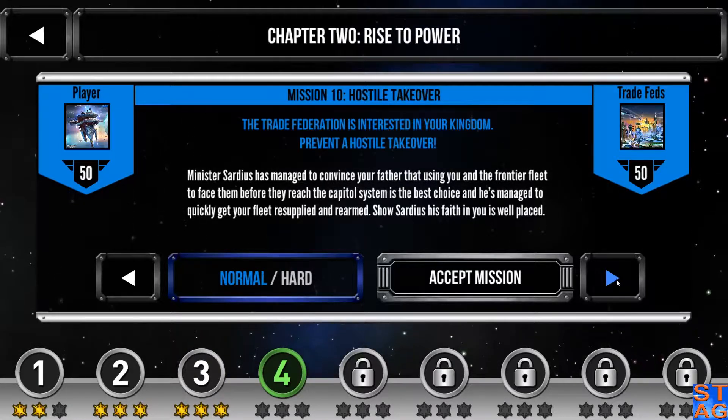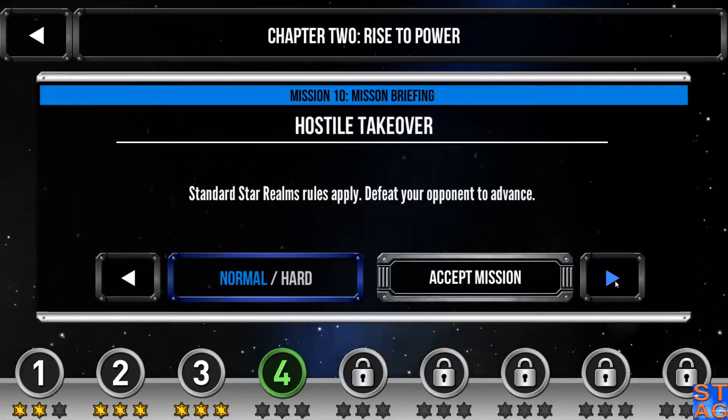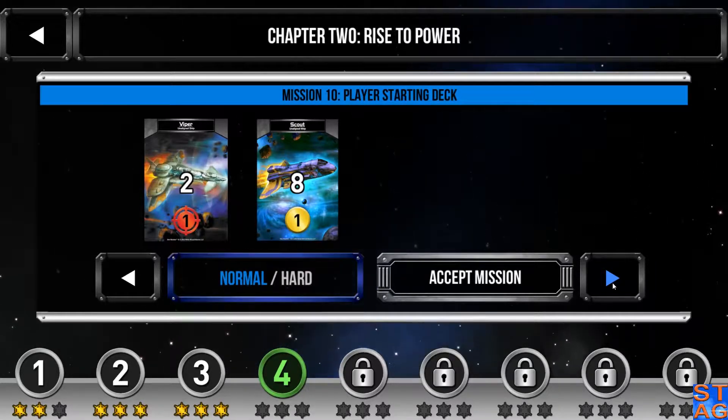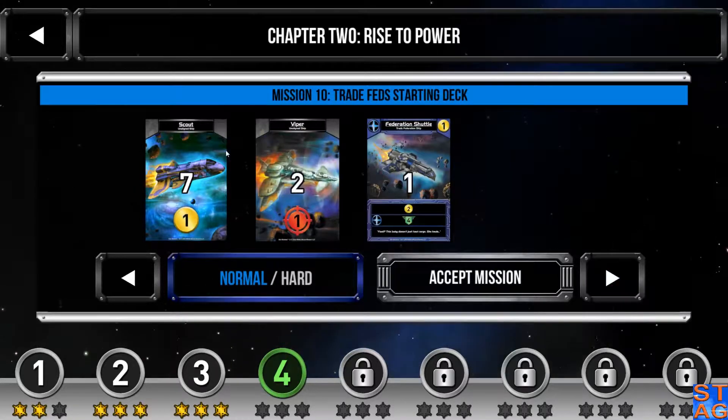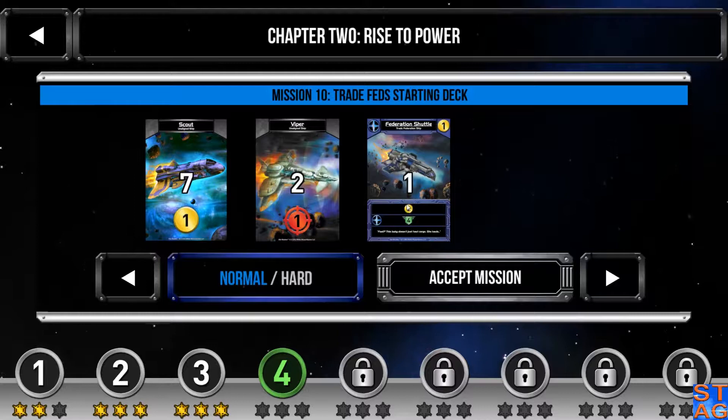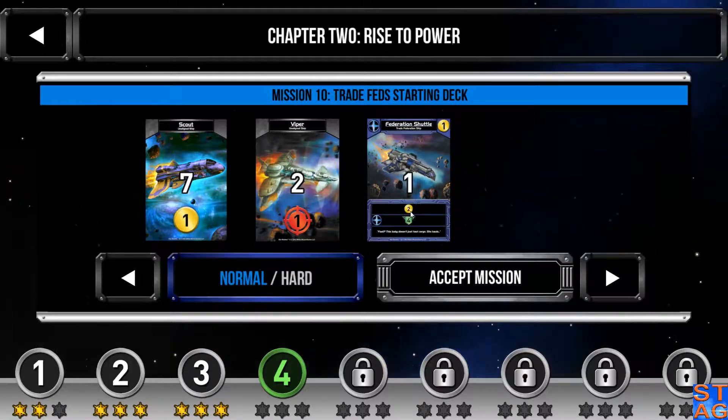All right, so let's take a look at the objectives. Standard rules apply — we just got to beat the opponent to advance. Standard deck start for us: eight scouts, two vipers. They're going to start with seven scouts, two vipers, and the federation shuttle. That's going to give them an extra trade every time that card comes out.